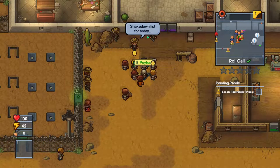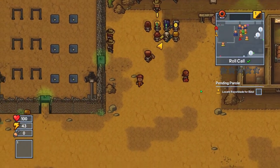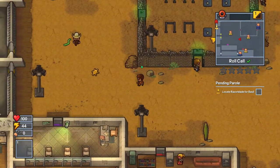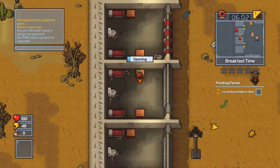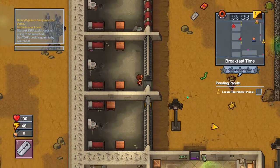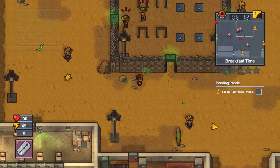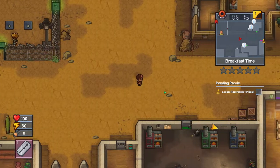I'm supposed to find a razor blade for Bezel, so that should be around here somewhere. Yep, right in here - we just go in here and that'll at least give us a bit of money. Let's just do that. There we go. I'm just gonna return it - 'So bored, well clean up, that'll give you something to do.'